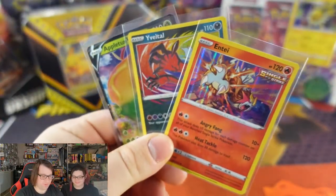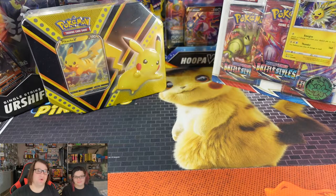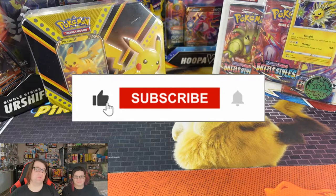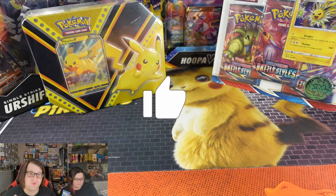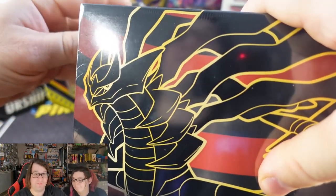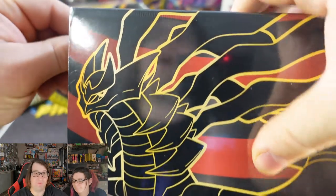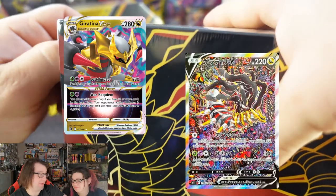Before we begin, we'll be giving away these three cards. All you have to do to enter is leave a like for this video, comment down below what your favorite card is from Lost Origins or what your favorite pull was from today's video, and be a subscriber to the channel and hit that notification bell. A card I'm very excited for in the set is obviously the Giratina alternate art. That card just looks amazing.